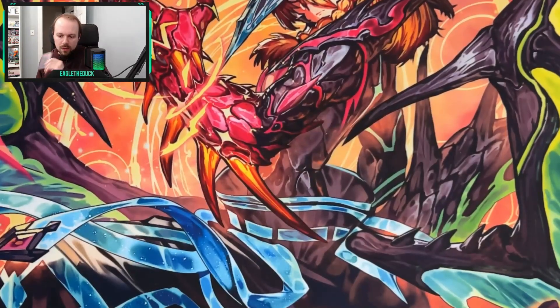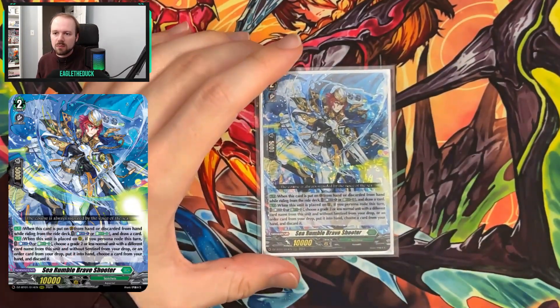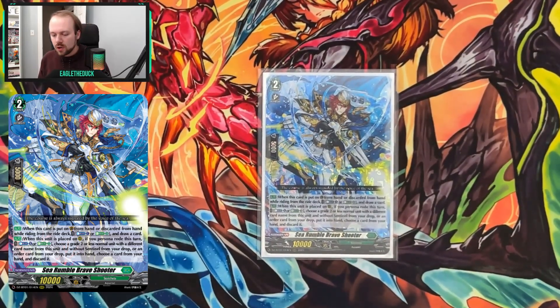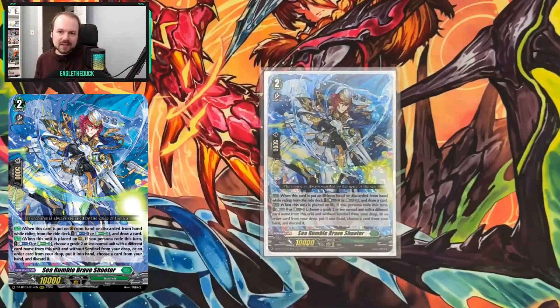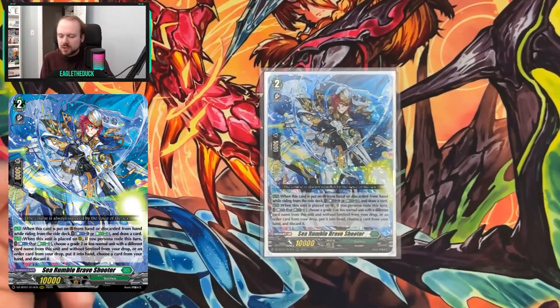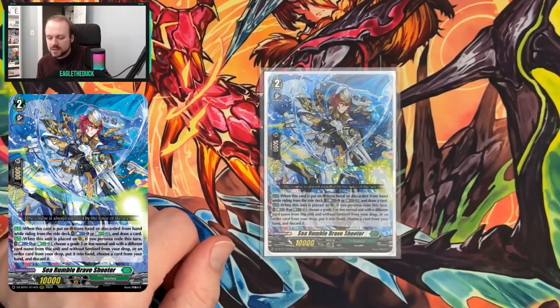That leaves us one more slot — the Sea Rumble Brave Shooter. This card is mostly here for its first effect: a really efficient use of energy to draw an extra card. This deck aims to use Energy Blast 7 as soon as it can to draw a card, but after that you end up with excess energy, and this card can use that up. Its second effect can come up if you need to loop back a specific piece from your drop, but that's very seldom.